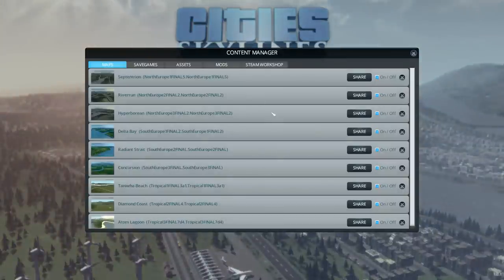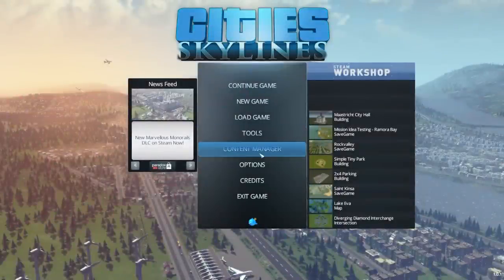The content manager is where you can get stuff from the Steam Workshop and add mods and assets. You've also got save games and maps, and there's going to be a lot of maps — seriously, millions and millions of maps coming along.